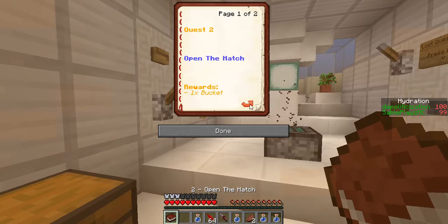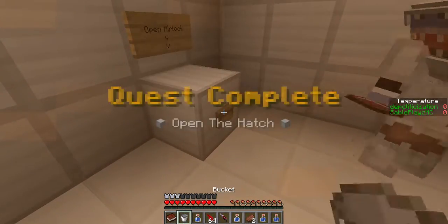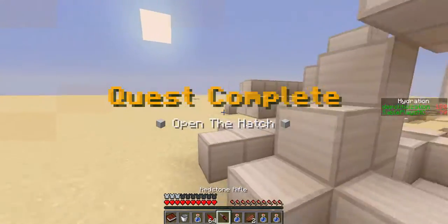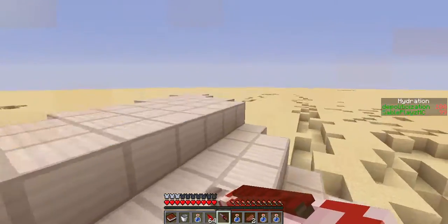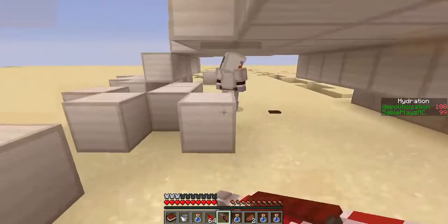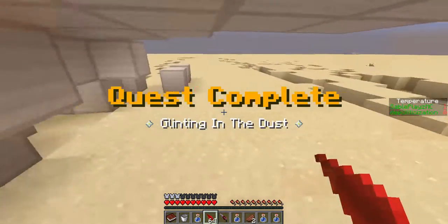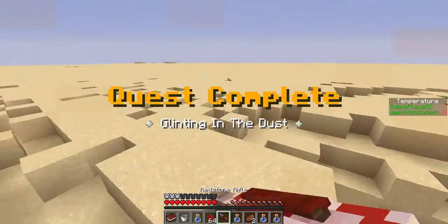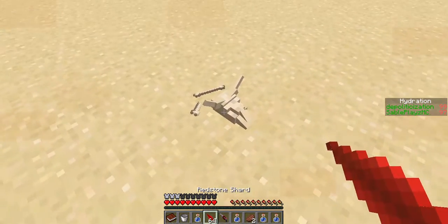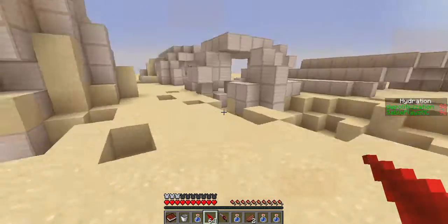Open the hatch. Quest 2, open the hatch. Rewards times one bucket. That is pretty cool. I found something. There's like a credit card. Oh, there's the thing I found earlier. Yeah, we tried to do this map earlier. It ended up not working so we did it again. Oh, bones.